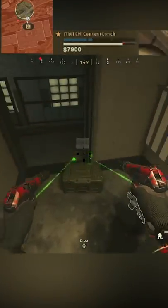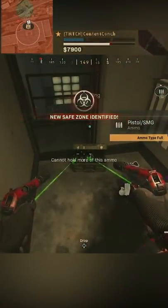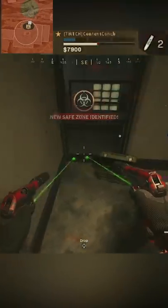I use my stim here and I immediately throw down a munitions box to replenish my stims. The zone pulls back to my way, so I'm in a great position.